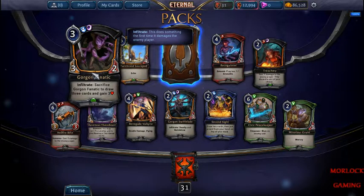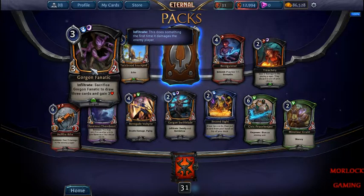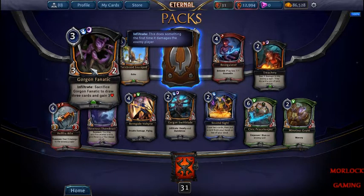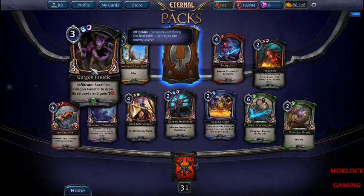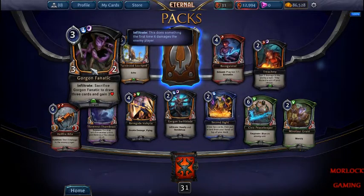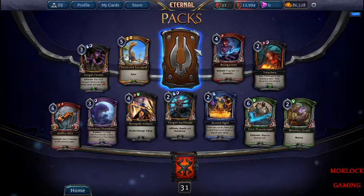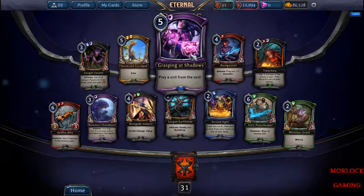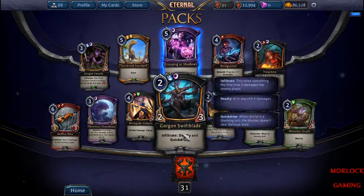This guy right here — he used to not have the 'gain 3 life', they added that and it's really good. There's a spell that costs just 2 mana that lets you bring a creature from the void, the discard pile, and then you get to attack automatically with it and it gets flying. So this is like drawing 3 cards and gaining 3 life — it's really good. I haven't seen many people playing it. It's kind of a reanimator spell. Not too many decks use it.